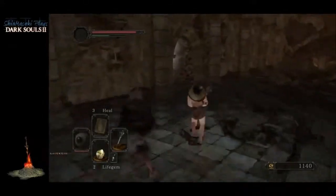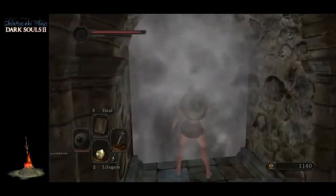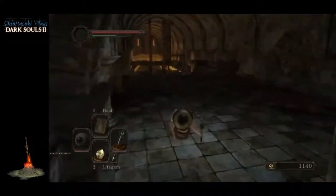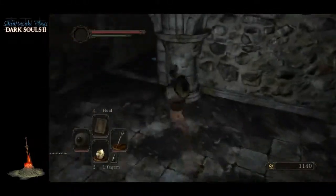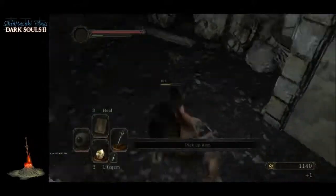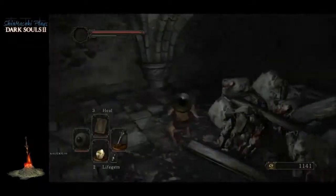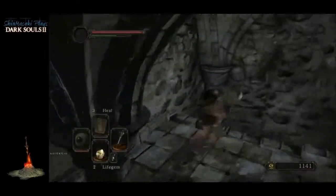The regular white soapstone — if you use that one to get summoned, you're going to get a Token of Fidelity, I think that's what they're called.